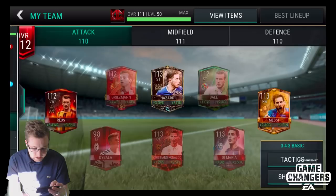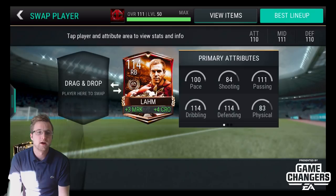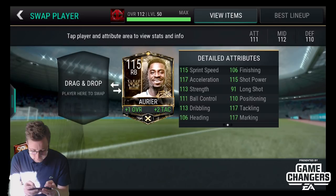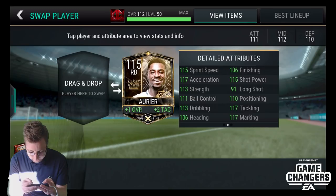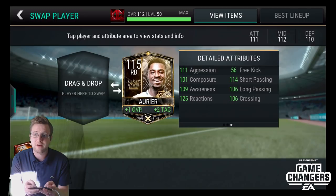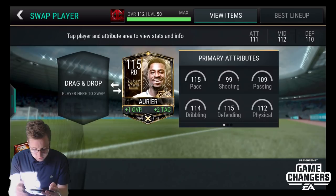Let's go into the team and see what our defender is going to look like. So our new right back — we got to get rid of Philip Long, which is a little disappointing. But look at this. Without the boost, we put him in: 115 sprint speed, 117 acceleration. This card is going to have basically 117 tackling, 117 marking, 113 dribbling, 111 ball control. This is a striker in the defender's position if I've ever seen one. Low free kick, but everything else is absolutely amazing. And he's got roulette!